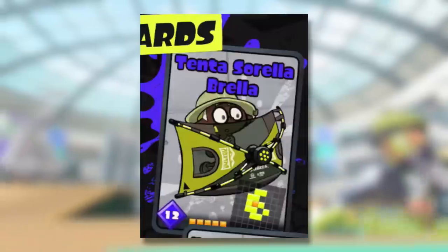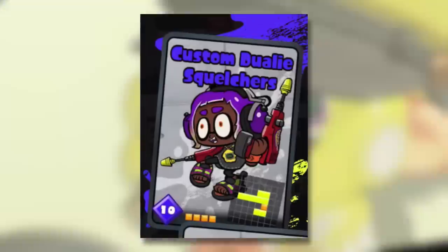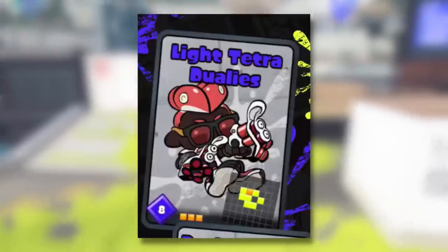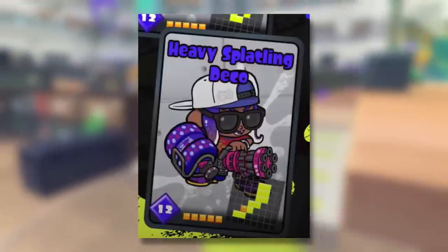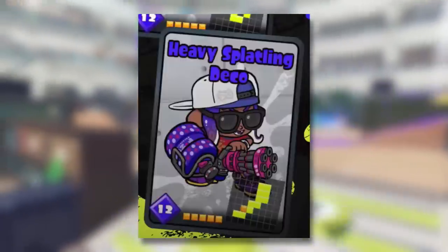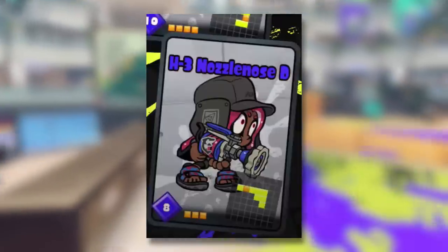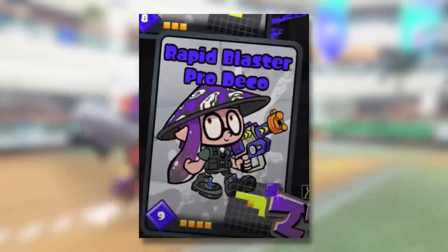Starting us off we have a kit for the Tenta Brella, which is the Tenta Sorella Brella. Next we have a kit for the Jewelry Squelches, which is the Custom Jewelry Squelches. Then we have a kit for the Tetra Dualies, which will be the Light Tetra Dualies. A kit for the Heavy Splatling, which will be the Heavy Splatling Deco. One for the H3 Nozzle Nose, which will be H3 Nozzle Nose D. And the Rapid Blaster Pro, whose kit will be the Rapid Blaster Pro Deco.